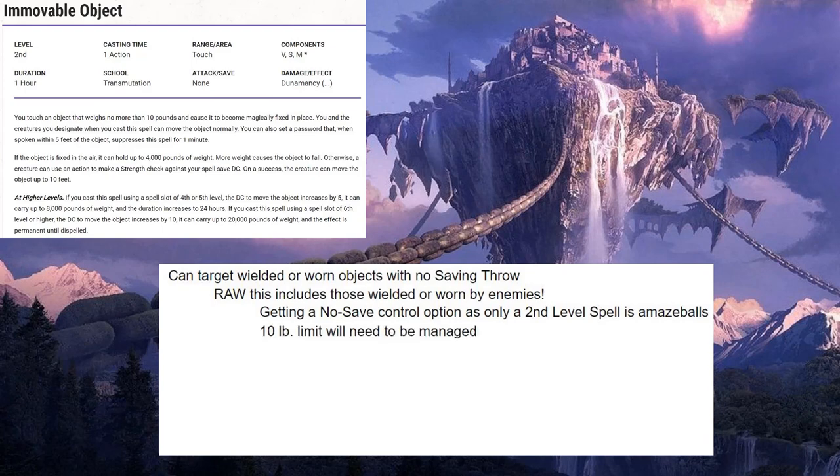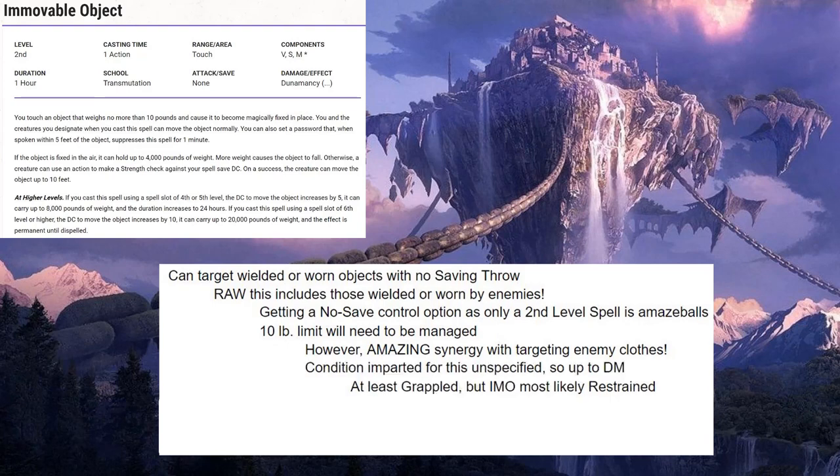There is a 10-pound limit on the objects you can affect, so that's going to have to be managed. But it still has amazing synergy with targeting enemy clothes. If you can get their garments, they are pretty much screwed. The condition imparted is unspecified, so it's going to be up to your DM, but it's at the very least grappled so they can't move. And in my opinion, you should be able to get restrained out of it — restrained is an amazing condition to impart to enemies, especially with no save.